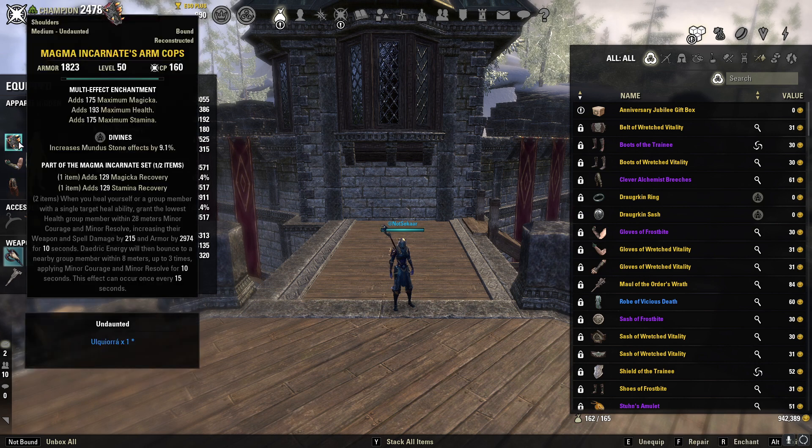We're also going to be using one piece of Magma Incarnate in the Medium weight in the Divines trait. This is going to give you a line of magic and stamina recovery. The reason we're doing this is because we have one extra piece slot on this build, and this really is the difference between being able to sustain very well and not — Magwarden always needs help with recovery.